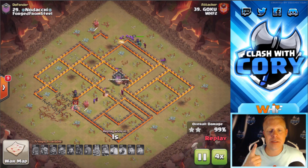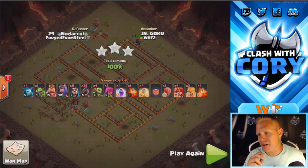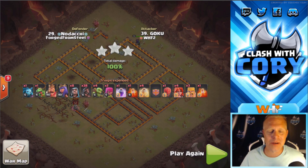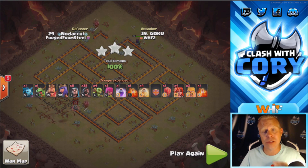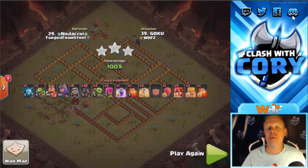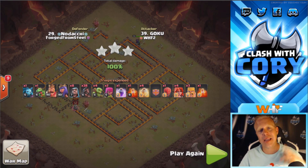So there you go — Kill Squad Hogs by far the most common, Queen Charge Hogs much more fun but not quite as common, and the least common but maybe the most fun yet: the Suicide Hero Mass Hog attack. I hope you enjoyed the attacks. I don't hog enough anymore — maybe I'll cook up an army and start practicing with them again. If you haven't already, subscribe to the channel, ring that notification bell, and check out the links in the description below, including my Discord server and the WHF family recruiting Discord server.